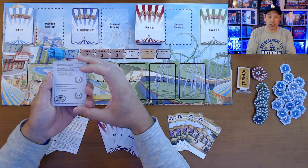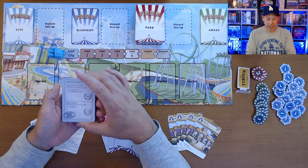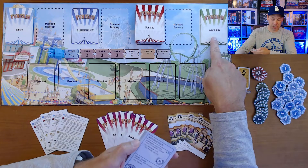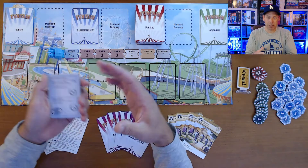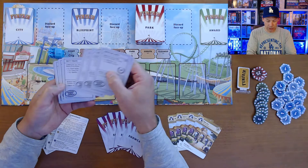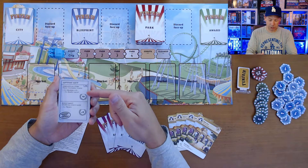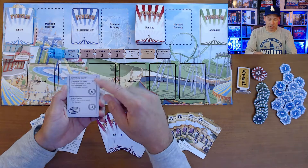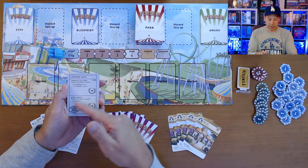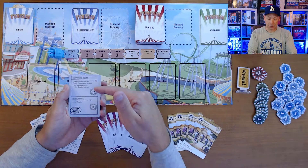The blueprints are goal cards — what you're trying to achieve in the theme park you're creating. The goal is to build the best theme park that satisfies as many blueprints as you can, wins the award chosen for the game, and scores by attracting a lot of people into the park. Blueprints are rated easy, medium, or difficult, with harder ones worth more points. There's always a top part and bottom part — satisfy the top to be eligible for the bonus bottom.